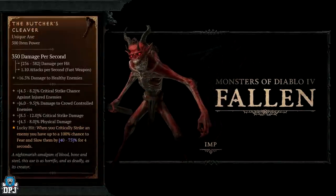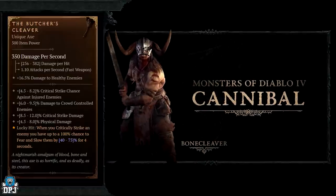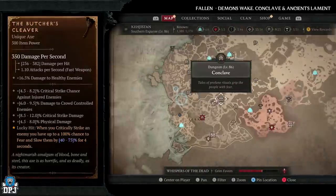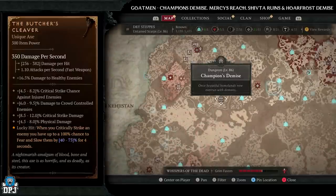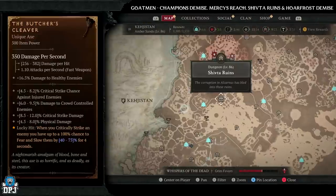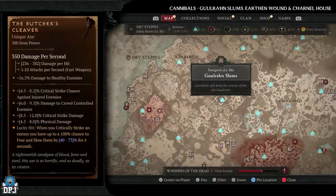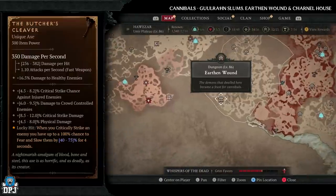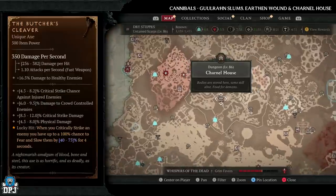Next up we have the Butcher's Caliver. This drops from fallen enemies, goldmen, and cannibals, but has increased chances for those fallen enemies specifically. Fallen dungeons: Ancient's Lament, Demon's Wake, and Conclave. Goldmen dungeons: Champion's Demise, Mercy's Reach, Shifter Ruins, and Whorefront Demise. Cannibal dungeons: Ghoulran Slums, Earthen Wound, and Carnal House. If I was farming this, I'd pick one of the fallen dungeons — Ancient's Lament, Demon's Wake, or Conclave — due to the increased drop chances from fallen enemies.